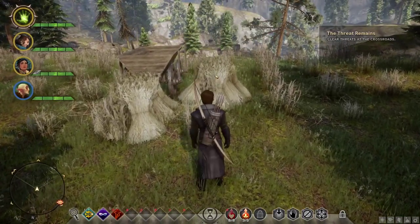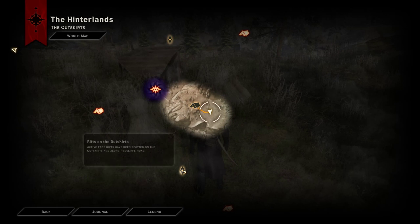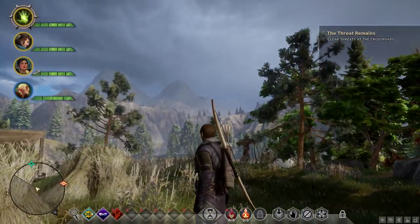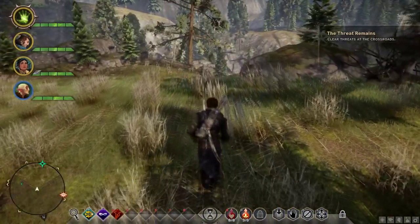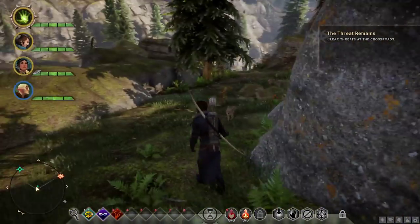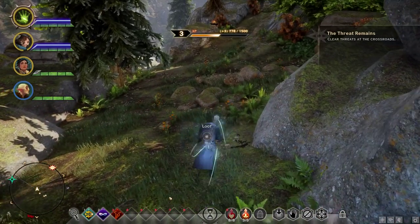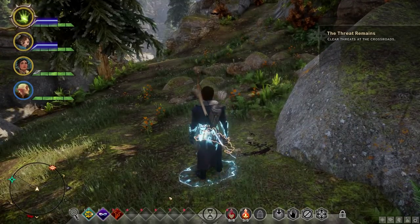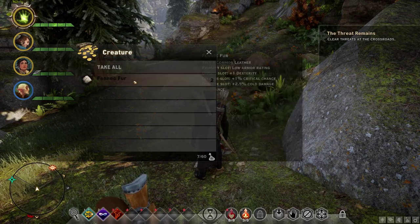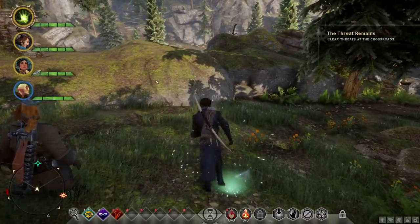Let's see what else is on my map. Oscar's camp — let's go here since I'm kind of aiming in this direction. I guess there's a limit to how far away I can see my markers. Good grief, you have to get right on top of these things to loot them. Fennec fur — all right, that might be useful at some point. Thank you, fennec.